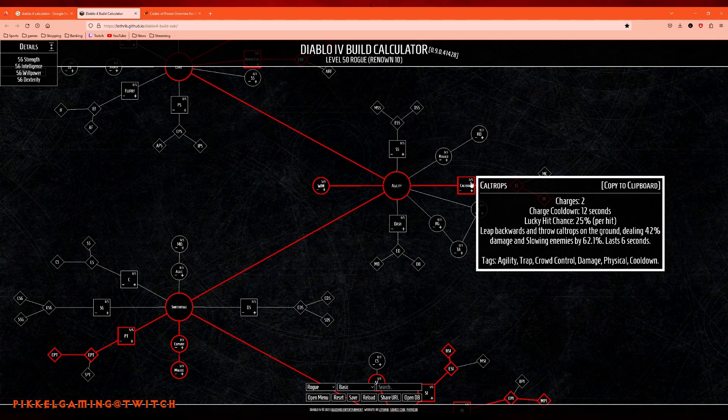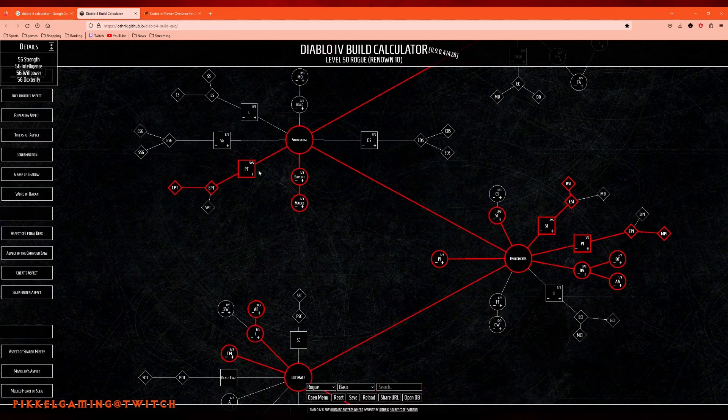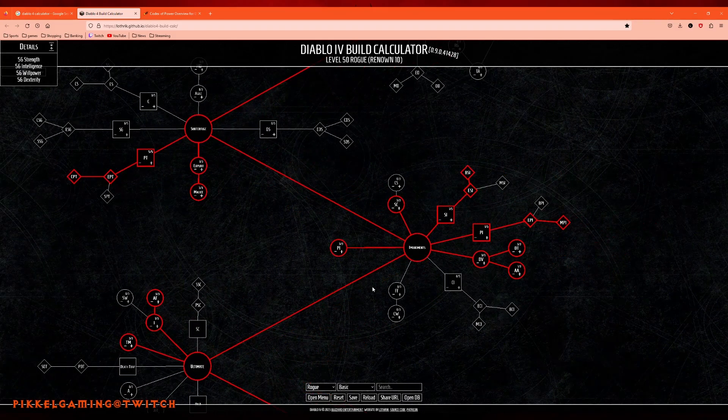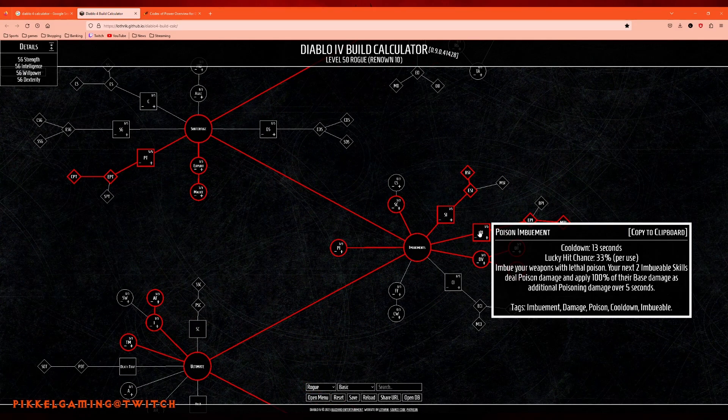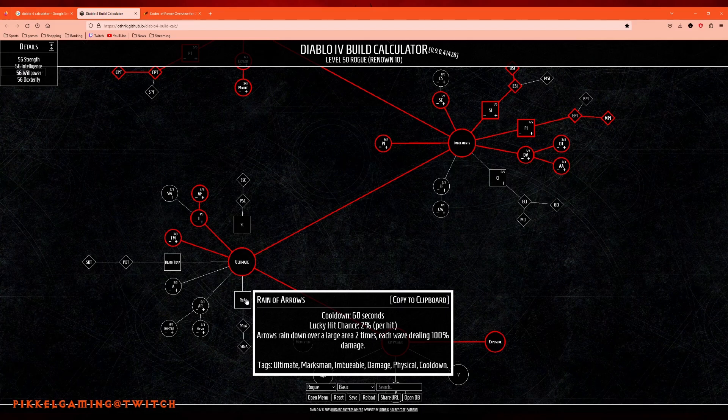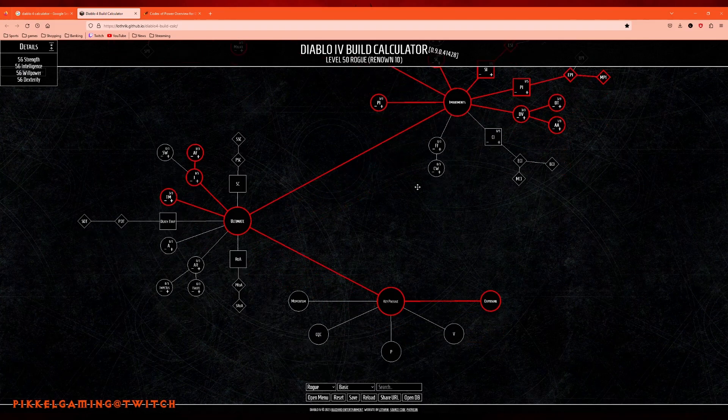I'm going to try as hard as I can to make Caltrops work in a build. I know it doesn't seem to be that popular among the community, but I'm definitely going to try to make that work. Poison Trap deals a lot of damage — fun skill to play with. I was going with both Shadow Imbuement and Poison Imbuement, both very strong. Because of that, no ultimate — though you could certainly drop one of those and throw in an ultimate. I don't love the idea of no ultimate, but this is one I'm going to try first for Rogue.